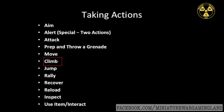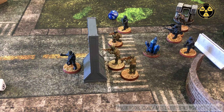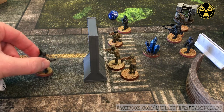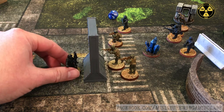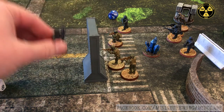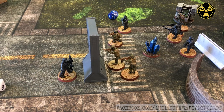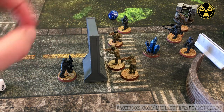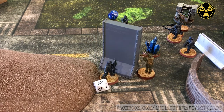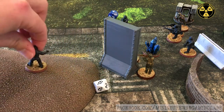The climb action applies when certain complex terrain features affect a unit's movement and require the unit to expend additional actions and movement to go around, through, or over. This will happen when you run into the sides of buildings, something like a blast wall, or a cliff face — any vertical surface. The climb action does not have to be used on the slope of a hill or stairs and ladders.